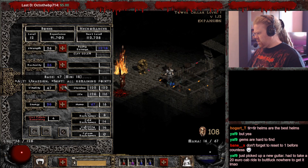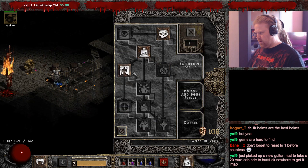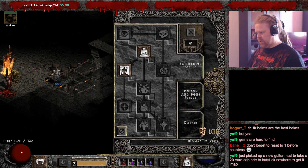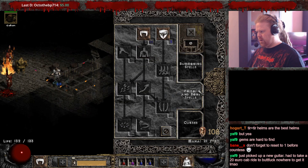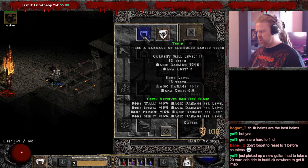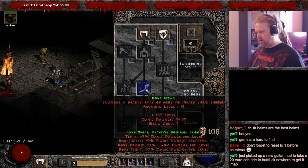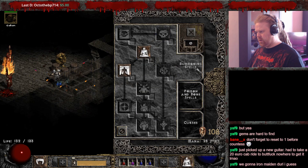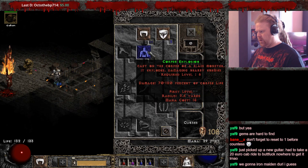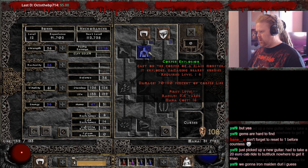That's level 12. Dump that into Vitality, and that's the first and only point in Golem Mastery — just get that done. Now we need to put 2 points into Amp and Iron Maiden before we go Corpse Explosion. We need to be ready to collect one point in Bone Spear at level 18 — that means level 17, 16, 15. We're at level 12 now.